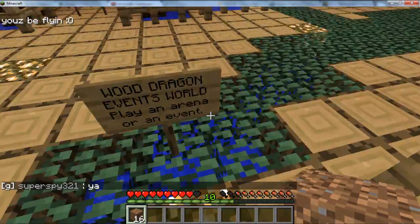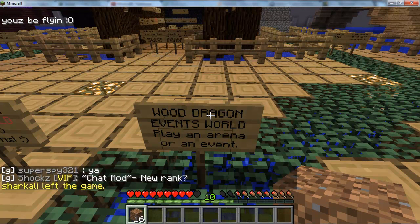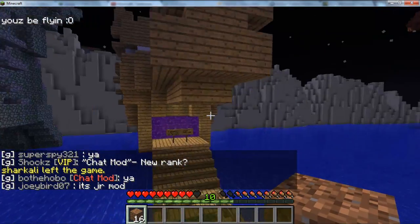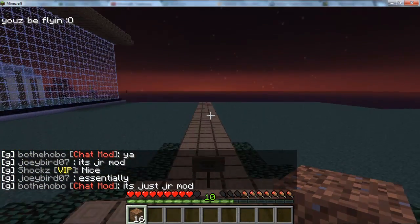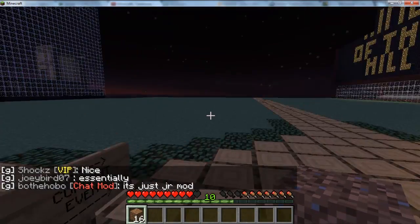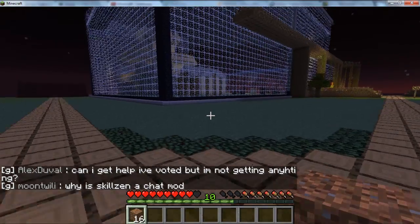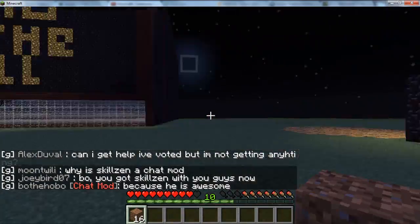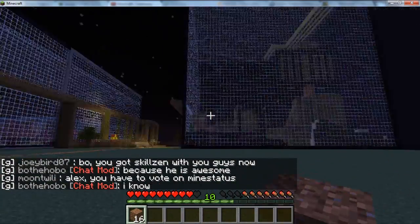For this dragon head we're going to be going into the events world, which is probably my favorite world simply because it's literally where all the games are. I'll go ahead and enter here. I also can't fly in here — same thing again — otherwise you'd have a whole bunch of people flying around abusing it. And to your right you'll immediately notice this massive barricaded area.